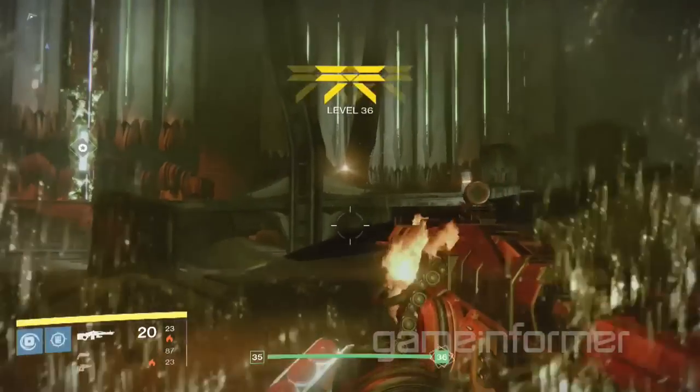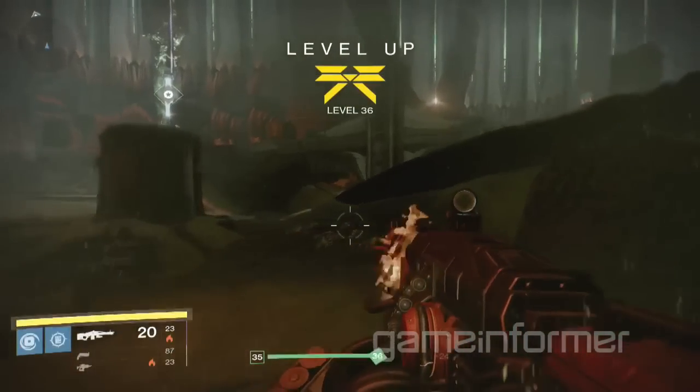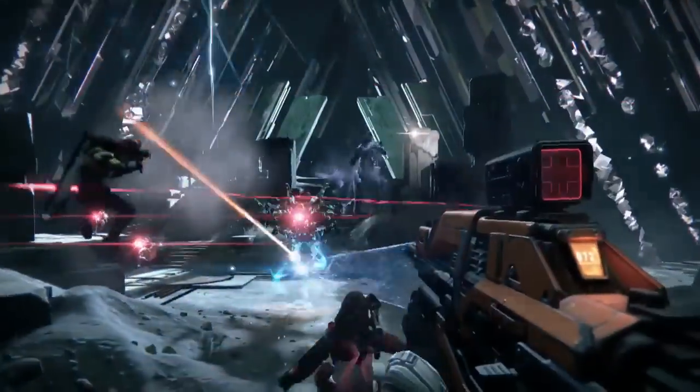Maybe it could be the raid machine gun you get from the Oryx raid. Maybe all the raid weapons have flames coming out of them — that would be really cool because we all know the Taken enemies have an internal flame, burning them from the inside out. So I have a feeling that could be a raid weapon or a new exotic just with the same model as the Thunderlord machine gun.